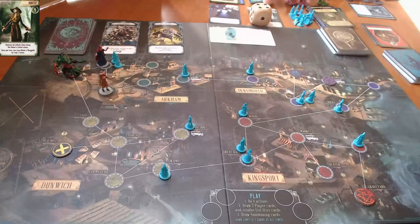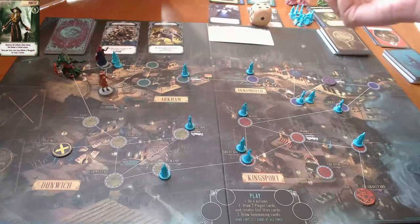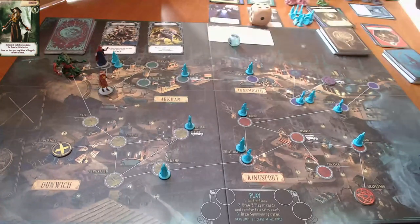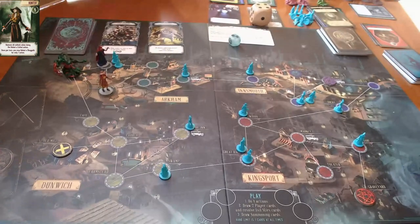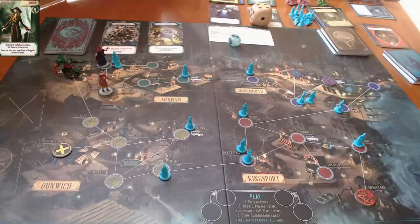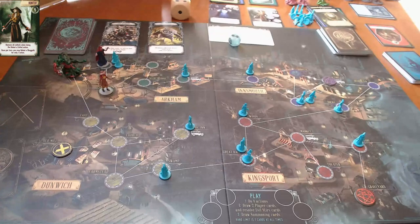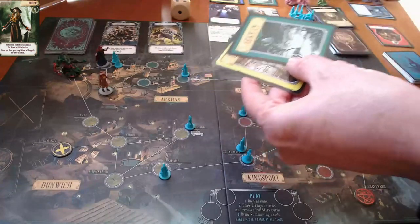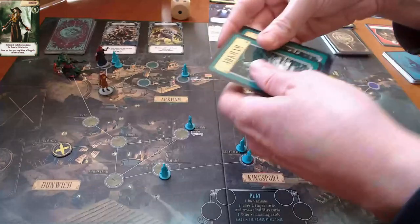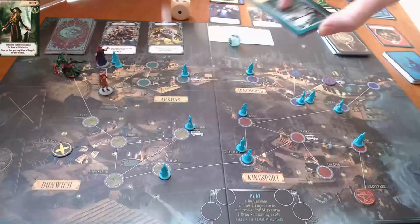Because she used a relic and is a mere mortal, she has to do another sanity roll. That's two insanity tokens she gets - not good. My hunter is losing her grip on reality quickly. She's got three tokens with a threshold of four, so she really needs to be careful. She draws an Arkham card though - exactly what she needed. She now has five clues, so next round we get to close Arkham - brilliant!